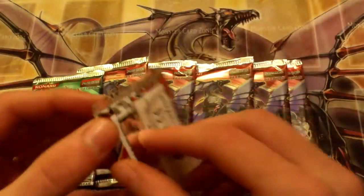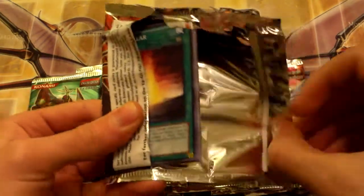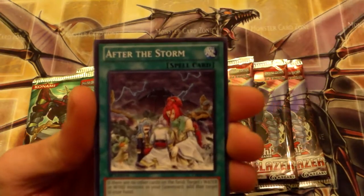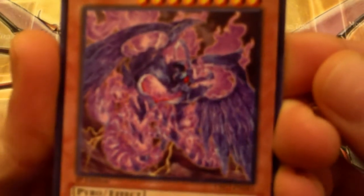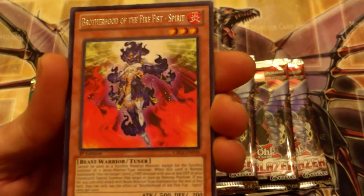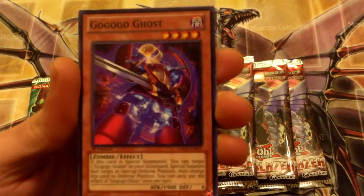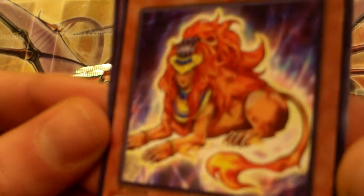Let's start with this middle pack — I'm feeling it, feeling the flow. Bam! Hazy Pillar. I'm hoping these Hazy Beasts get really good — some of the artwork is really nice. We got Hazy Pillar, Double Shark, After the Storm, Pyrotech Mech Shiru — look at that art, some pretty crazy looking art. Brotherhood of the Fire Fist Spirit, and Hazy Flame Sphinx.